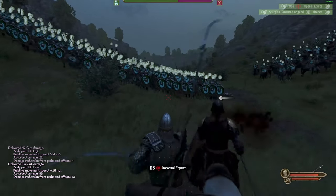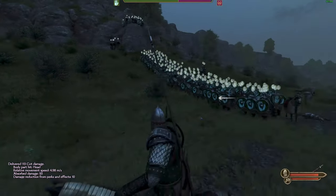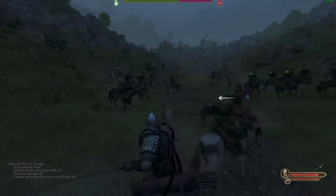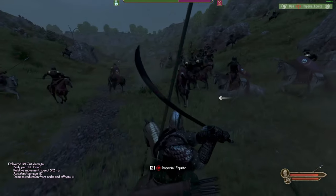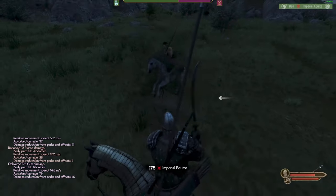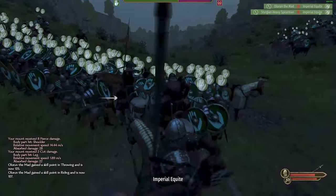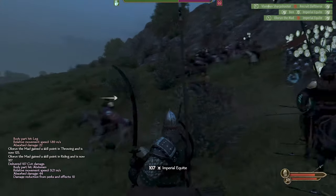They're gonna get all tied up, so start killing as many as you possibly can. Let them get stuck in your shield wall, go out in the field and kill them. The important thing is to keep antagonizing the cavalry so that they come all the way back. Now they're stuck up against your shield wall and you can start killing them.